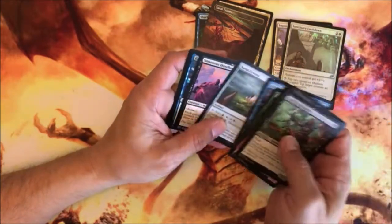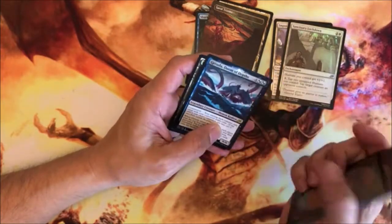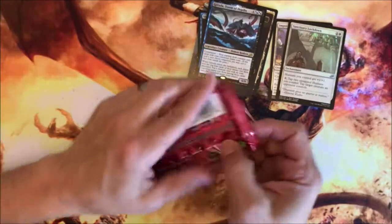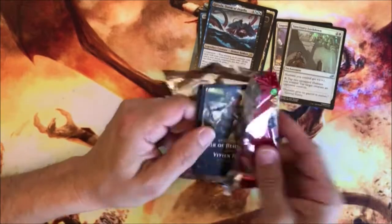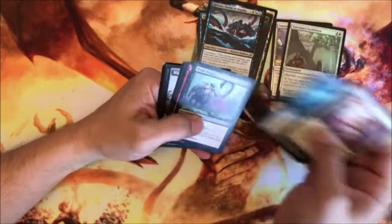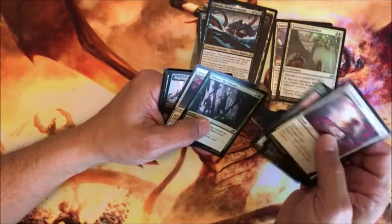Pacifism. Recon Mission. Crystal Howland. There's another one of the big heavies. Regular land. Kitty cat. Dead Weight — get rid of the little guys. Plummet — get rid of the flying guys.